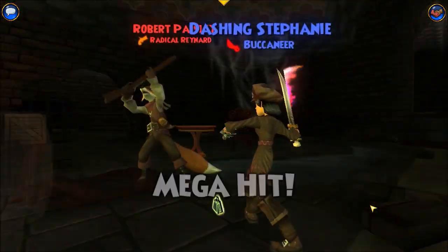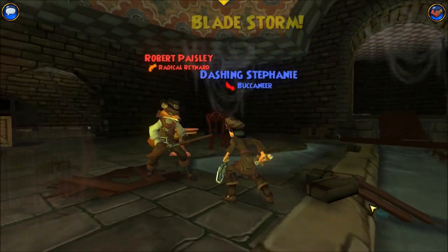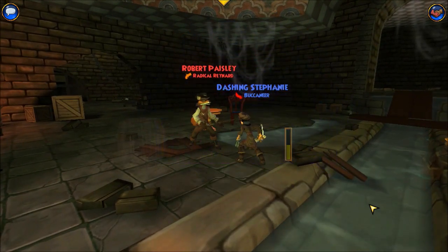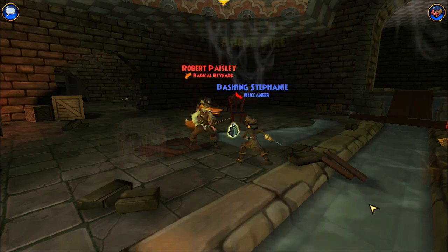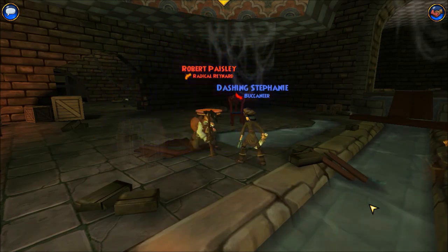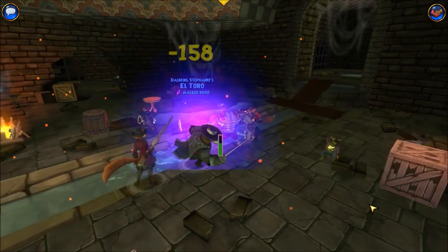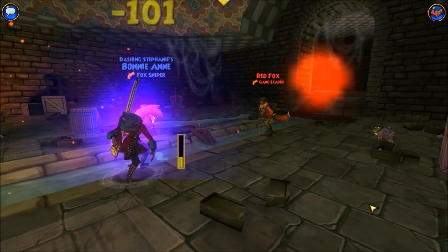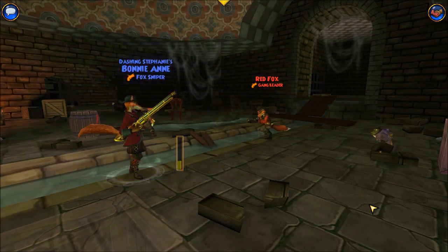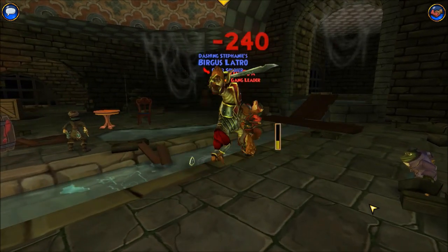I can bladestorm up to three times per round, relentless three times per round, and burst fire three times per round. I also have an additional trigger, which is Vengeance Strike. Once I get to level 55, I can wear a totem that gives me First Strike, so I get an additional trigger for the chains to go off.